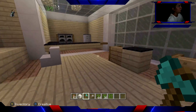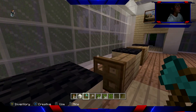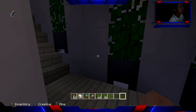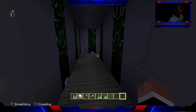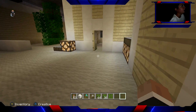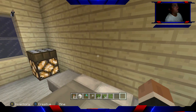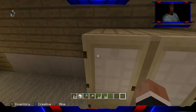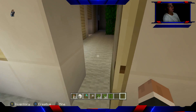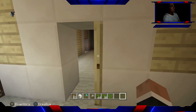The restaurant is kind of pretty nice. It has TVs, tables, kitchen, etc. Now this — this is when I was like eight or nine, so this is kind of an old world. I didn't really know how to build back then. But this is my house. This room is kind of nice. It's like a master bedroom, as you can see.